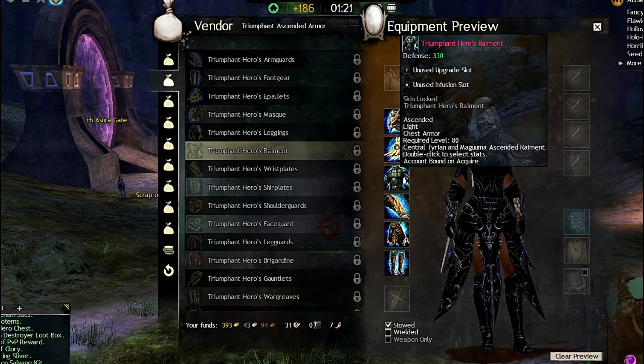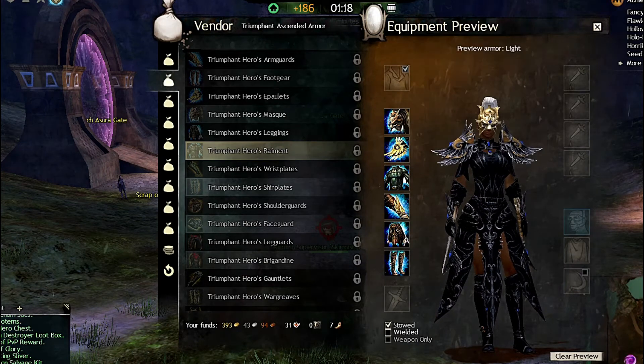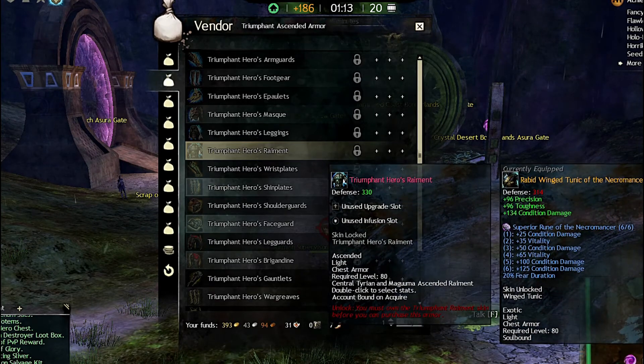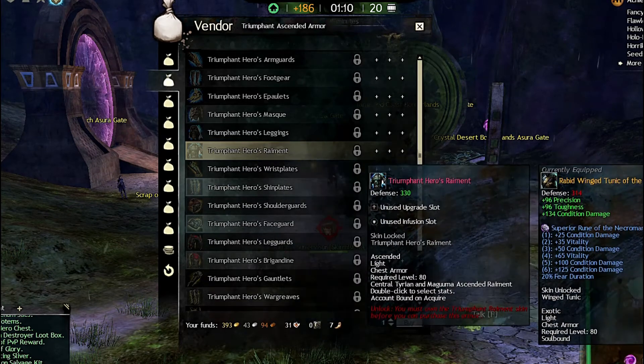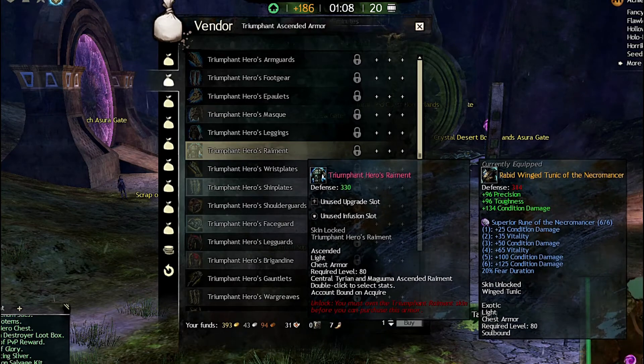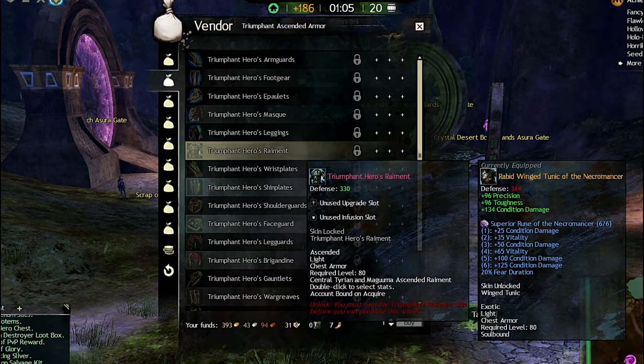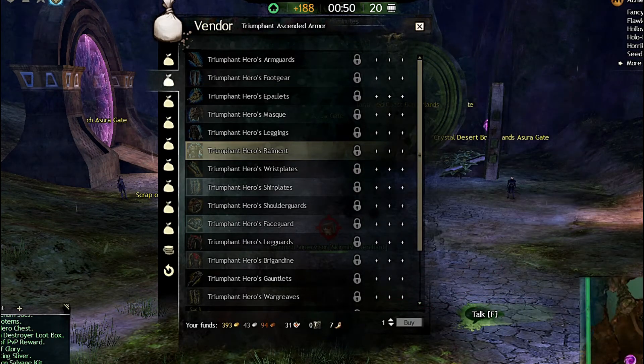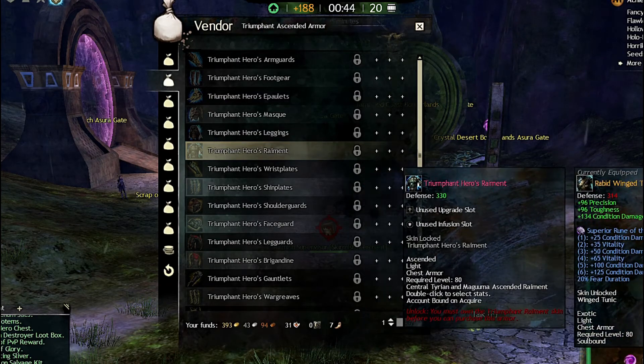The chest is the most expensive piece — I think it's around 300, maybe 350. I'll switch to my other account in a few minutes so you can see all of the costs. Actually, I'll go ahead and do that right now before I continue, because this makes it difficult to really see what's going on.